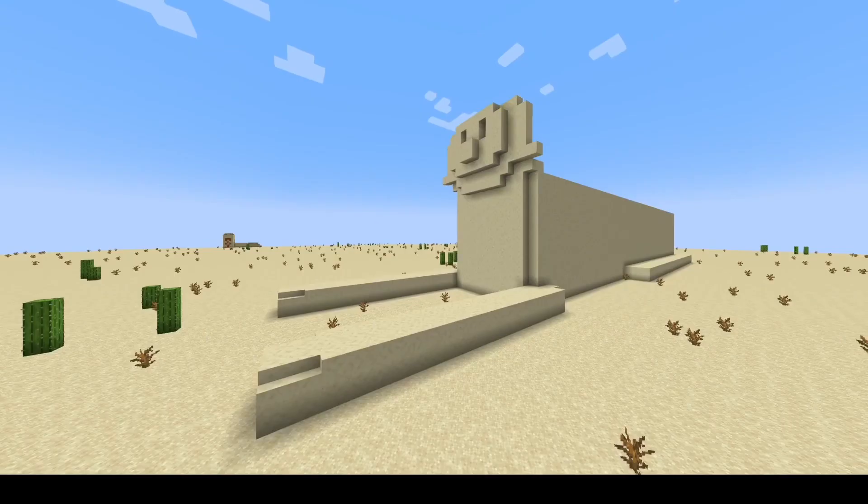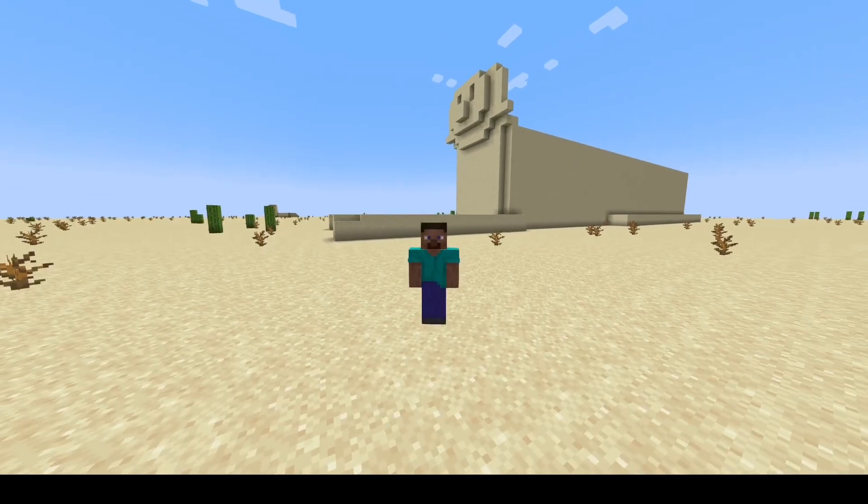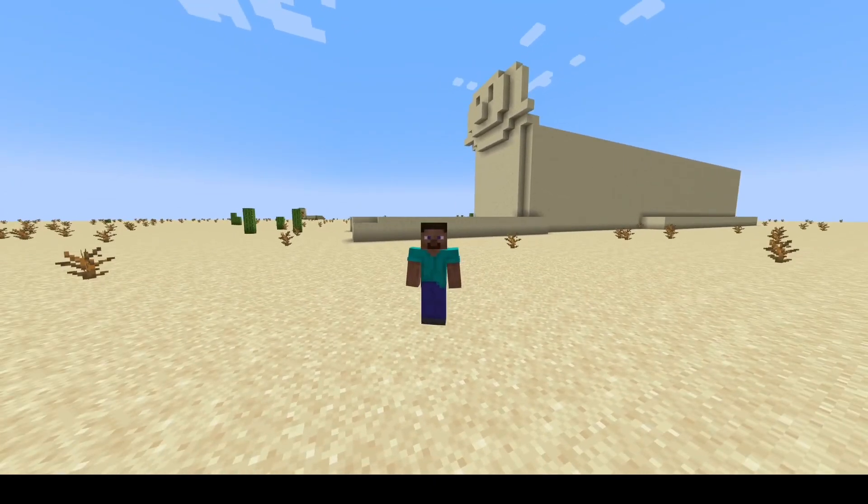Next up we have the Sphinx statue, which stands at 66 feet or 20 meters tall and 240 feet or 73 meters long. This is how big the Sphinx is compared to the Minecraft character.